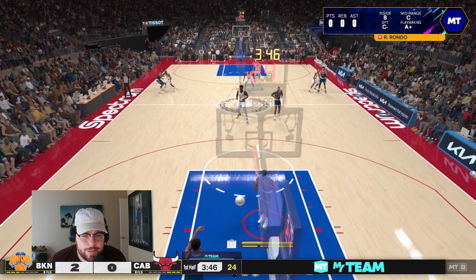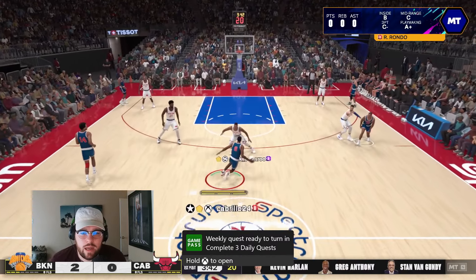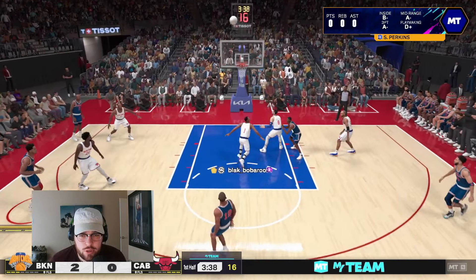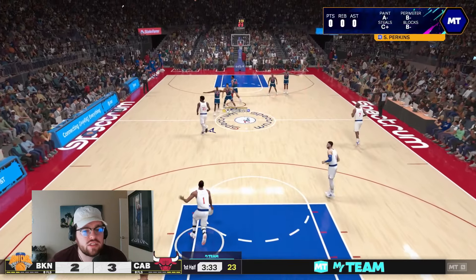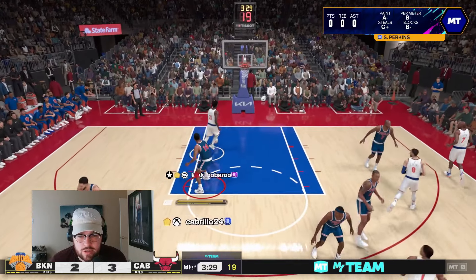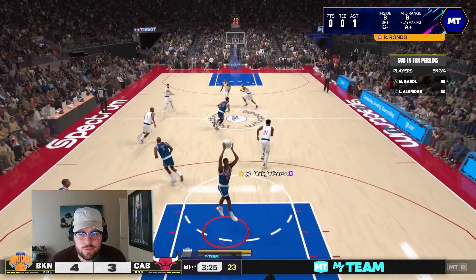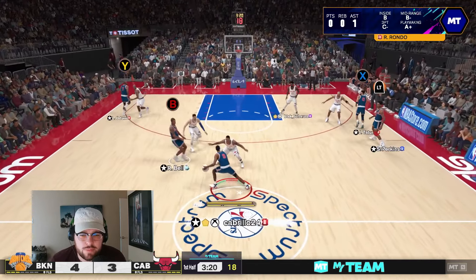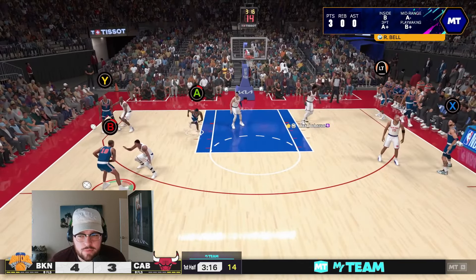Hopping into this game, we are down 2-0. This dude has got a good team — Amethyst D-Rose, Amethyst Vince, Amethyst Embiid — a really, really solid lineup, no doubt. Wide open 3 first possession — you cannot leave Raja Bell. He will do that, and more often than not you're going to see green. And at first possession, they're already knocking down the shot. I think I'm going to sub Gasol in because he's already attacked Sam Perkins twice with Embiid — just not really a matchup I like.